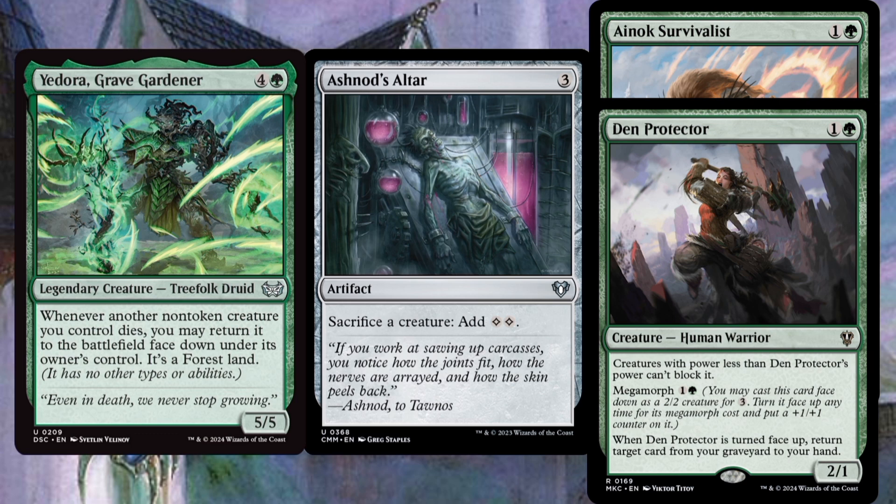Here are the steps to make this combo work. Step 1: activate Ashnod's Altar by sacrificing either Den Protector or Einoch Survivalist. Step 2: that creature dies, triggering Eudora, returning it to the battlefield face-down as a forest land with no other types or abilities. Step 3: activate that forest by tapping it, adding a green to your mana pool. Step 4: activate that creature's face-up ability using the one green you just added and one colorless floating from Ashnod's Altar. Step 5: that creature's ability triggers when it's turned face-up — resolve it. Step 6: repeat steps 1 through 5 over and over.